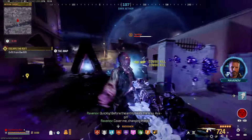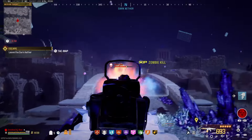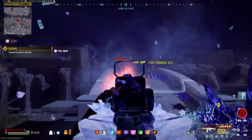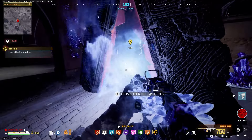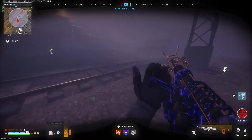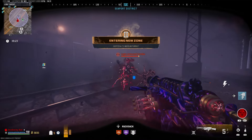Now here comes the fun part. I highly recommend doing the next few steps across multiple matches purely because everyone is trying to do this easter egg right now and it's actually quite annoying having other people get in your way. So if you do this across two games, it should be a lot more chill. So now we need to collect three additional items. The first item we need to get is a science journal, which you get from killing zombies inside the aether storm with a wonder weapon.